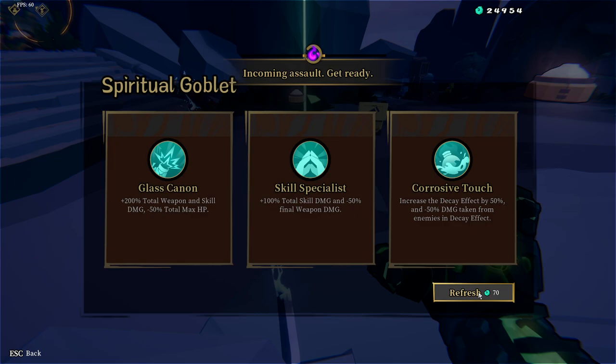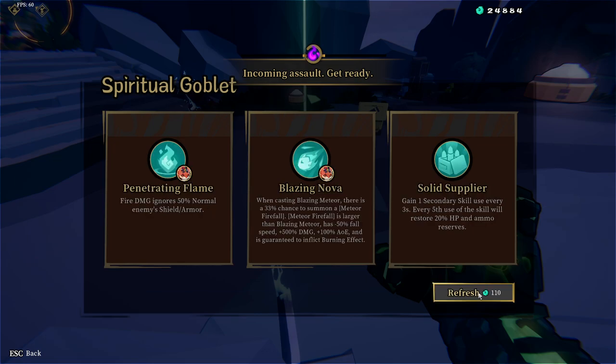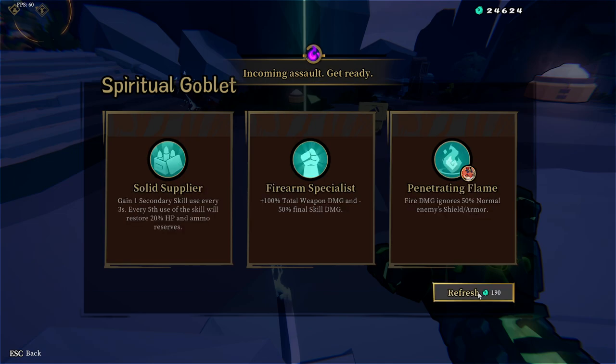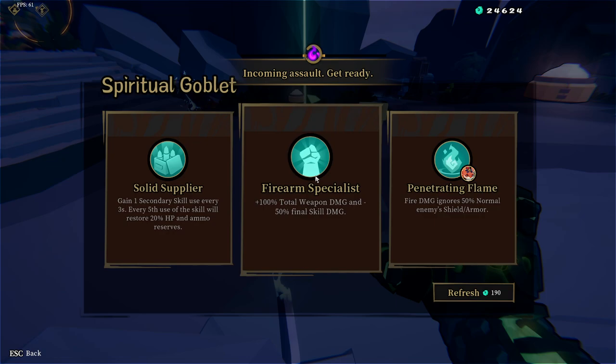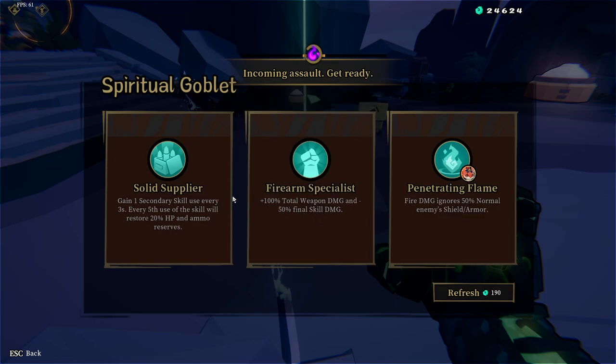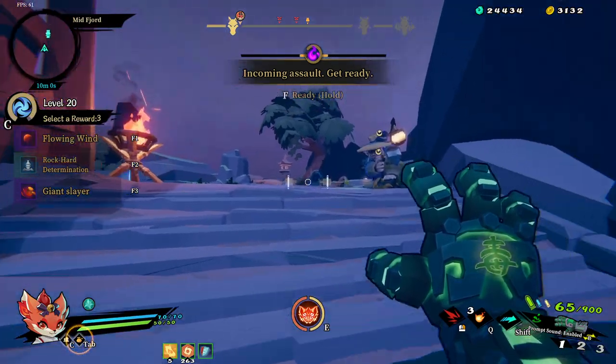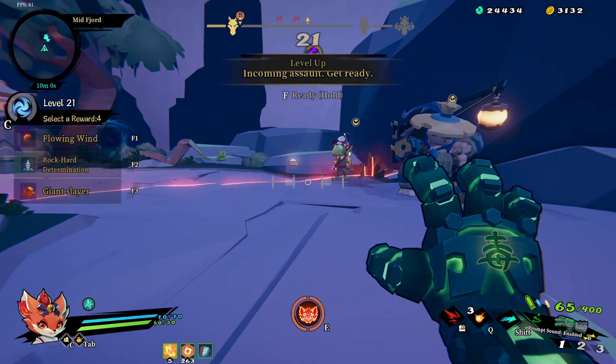I'm looking for buffer shield - I don't care what it costs. I'd also be looking for firearm specialist, anything that doesn't stop my weapon damage. Your skill damage goes down but you get double weapon damage, and we're doing a weapon-based build. Buffer shield - got it. We're now invulnerable. If you're just wanting to unlock something in here, you have to beat it on the hero.